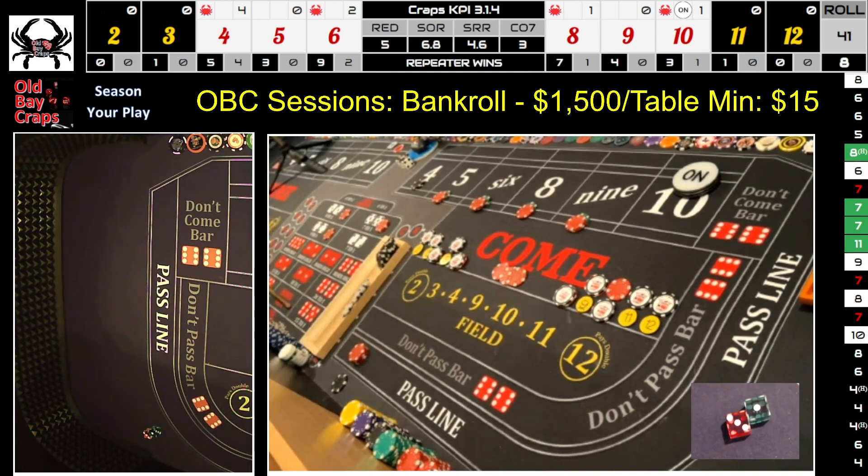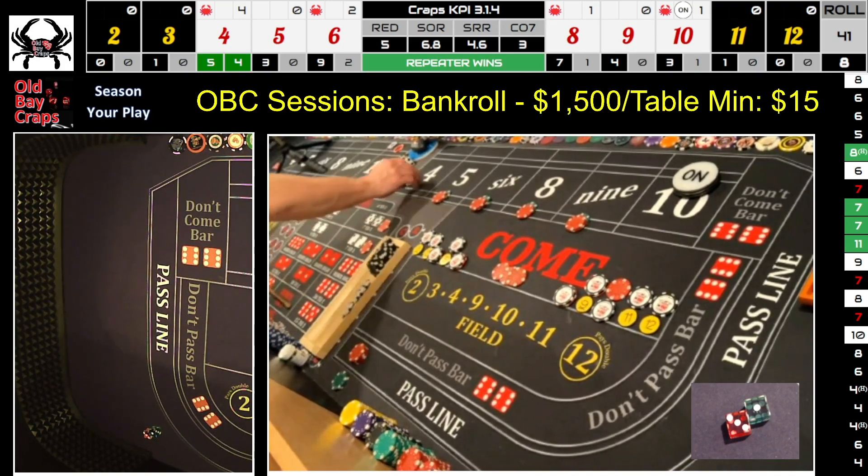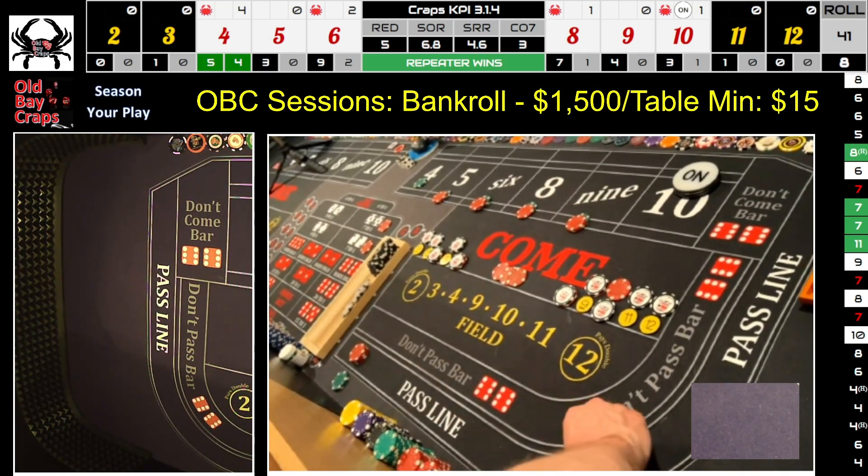Lose the hard 4 but we have $200 on it — it wins $400. Rack the black. Move hard 6 and hard 8 to hard 10 and hard 4. Reduce odds on the ten to $50 and put $50 on the four. Dice out — there's another four-two-six.